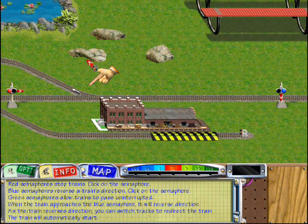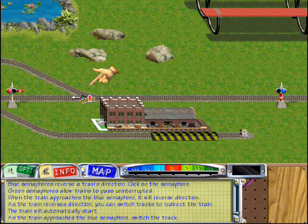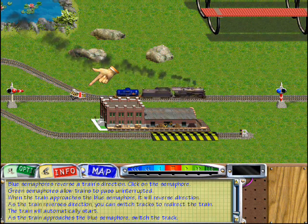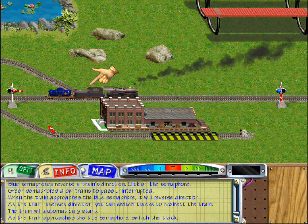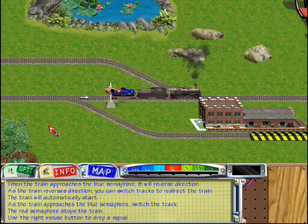I will control the train. When the train approaches the blue semaphore, switch the track. Excellent, and the red semaphore stops the locomotive.